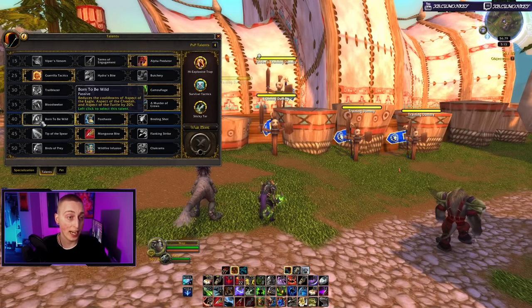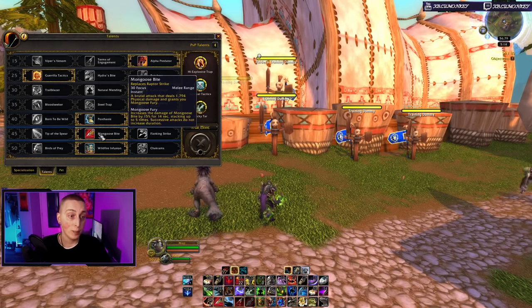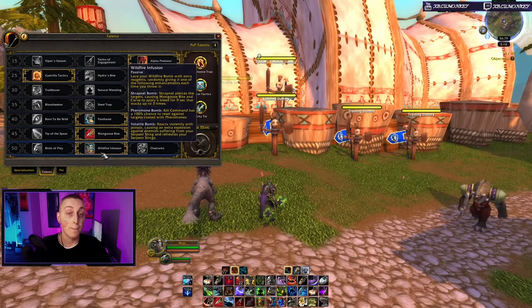With Survival technically being a melee class, you're going to want all the speed boosts you can get, so Post Haste is very valuable. Born to Be Wild will reduce the cooldowns of your Aspects — cool if you want it, but Post Haste is much more valuable.